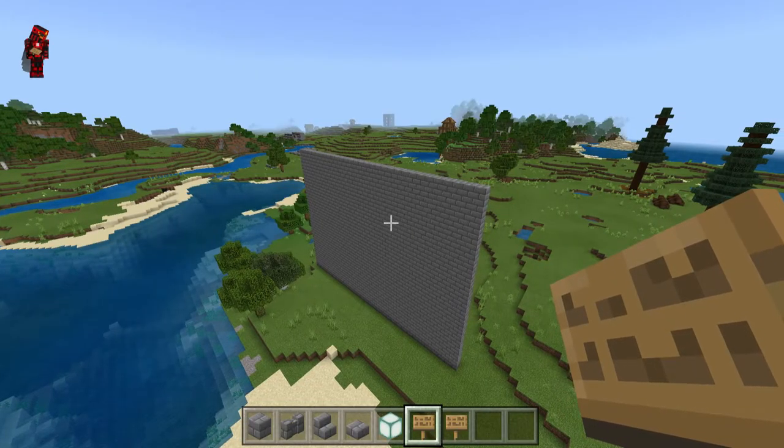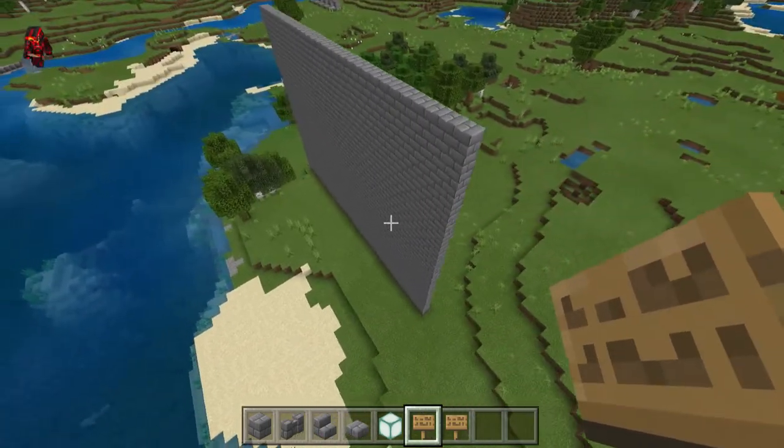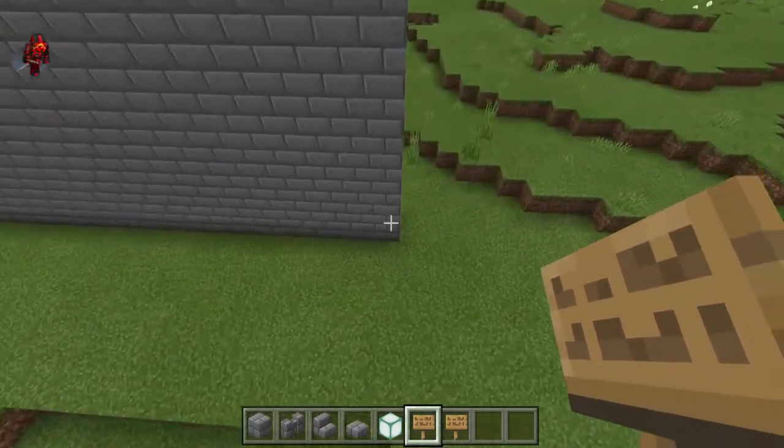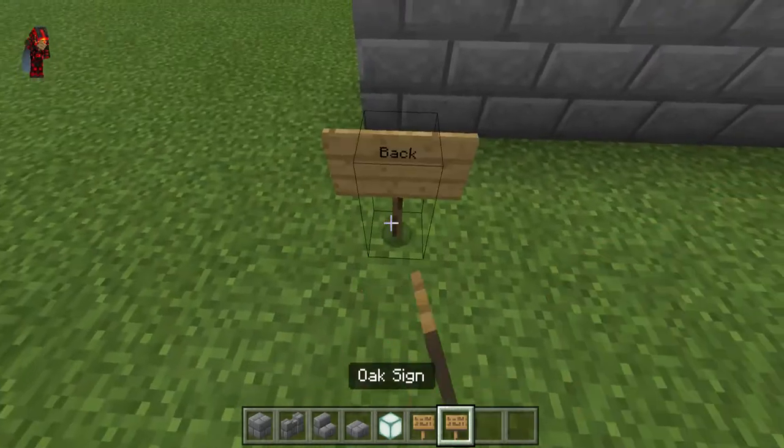So, we have this wall here. It is 20 by 30 by 1, and we need to choose what side is going to be the front and what side is going to be the back. I'm going to make this the front and this the back.